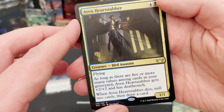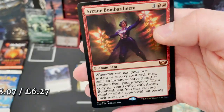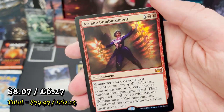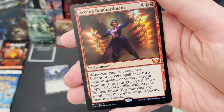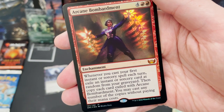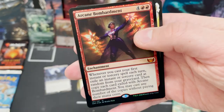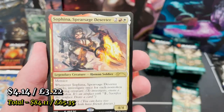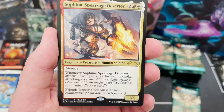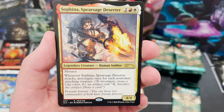We've got Crew Captain Aven Heartstabber — a bird assassin with flying that can get plus two/plus two and deathtouch. And a foil mythic: Arcane Bombardment. Whenever you cast your first instant or sorcery spell each turn, exile an instant or sorcery at random from your graveyard, then make copies of it without paying their mana cost. That is spicy.